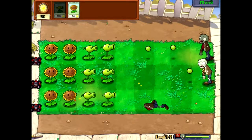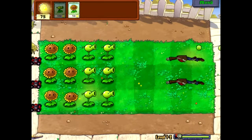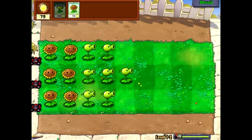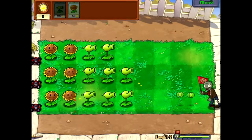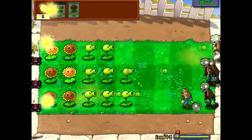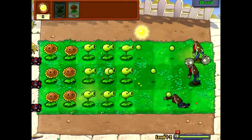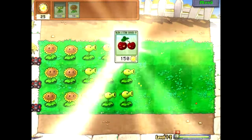Viele von euch werden dieses Spiel vielleicht schon kennen. Die Leute, die es nicht kennen, sehen es jetzt hier zum ersten Mal. Das ist eigentlich das ganze Spielkonzept – so geht das das ganze Spiel über. Wir pflanzen unsere Pflanzen am besten ganz links, weil die Zombies von rechts kommen und nicht nach links durchdürfen. Wenn ihr links am Rand seht: das sind Rasenmäher. Wenn die Zombies diese Rasenmäher erreichen, fegen die einmal über die ganze Linie.